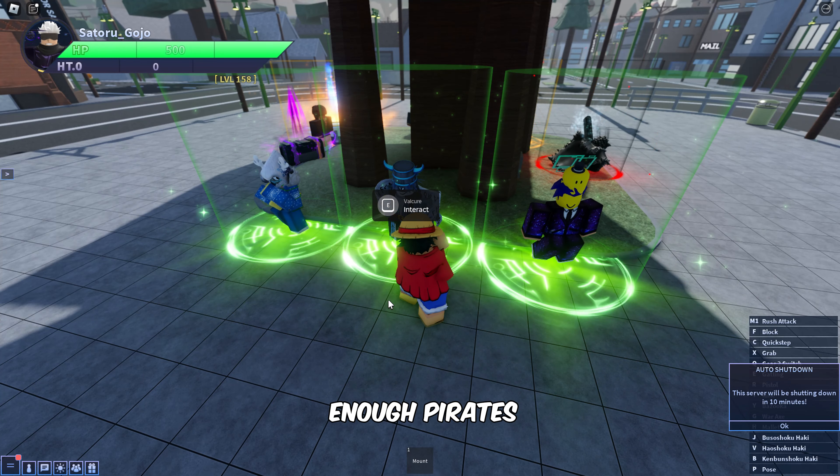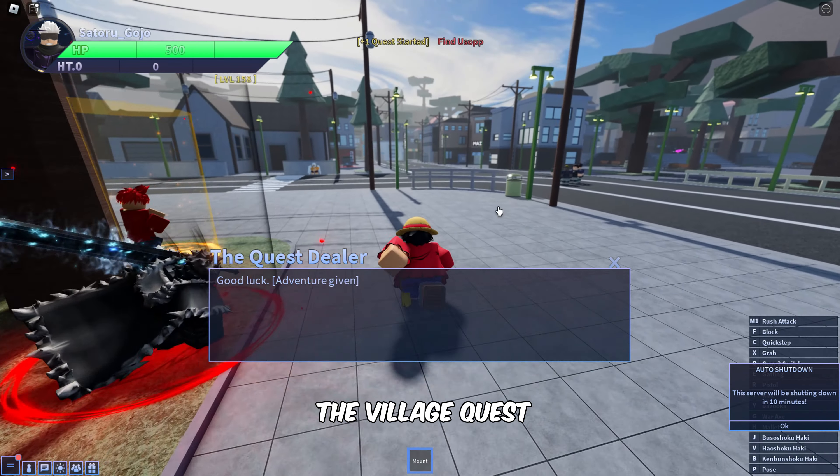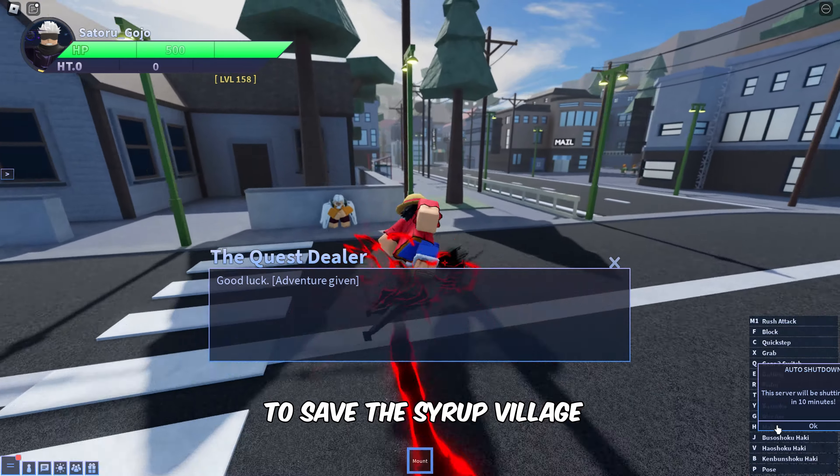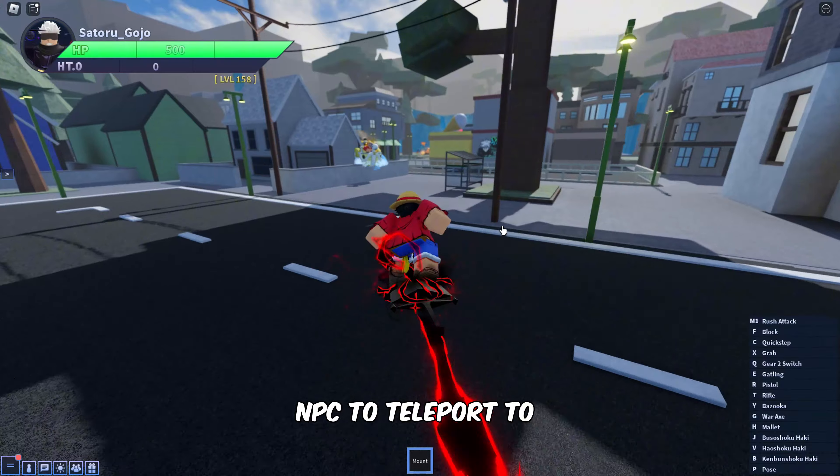After defeating enough Pirates, go to interact with the Valkyrie NPC in the City Center and choose the Save the Village quest. We need to defeat the Kurobos to save the Syrup Village. Now follow me to find the Bartholomew Kuma NPC to teleport to the Syrup Village.